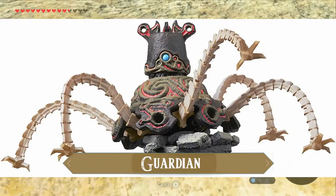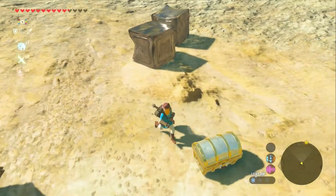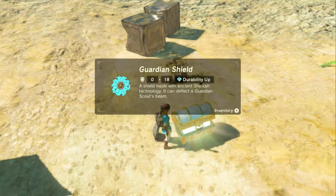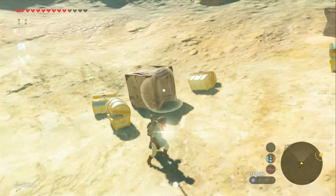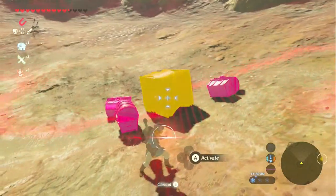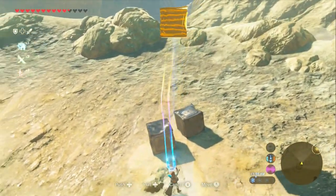The Guardian! Yes! The Guardian Shield. We're going to find out what's in the chest quickly by magnetizing it and then dropping it — hopefully on both of these at the same time.